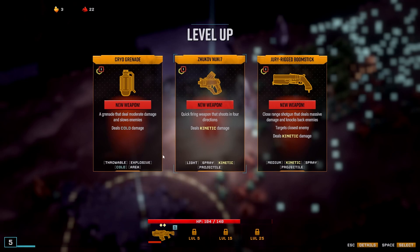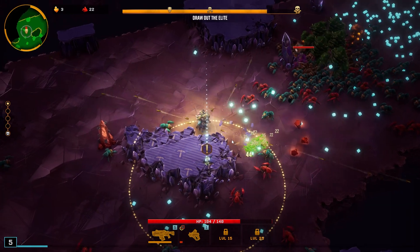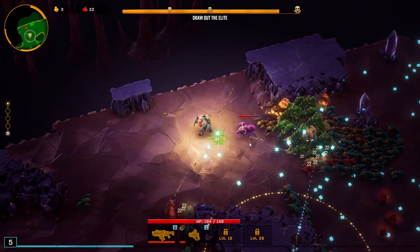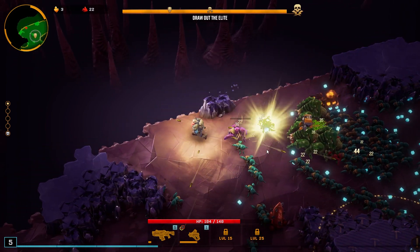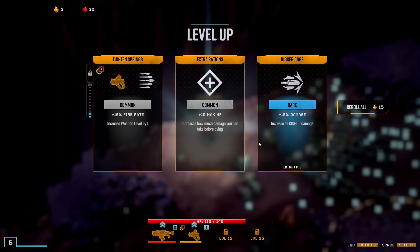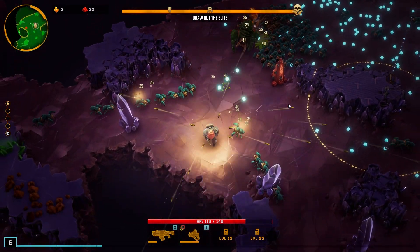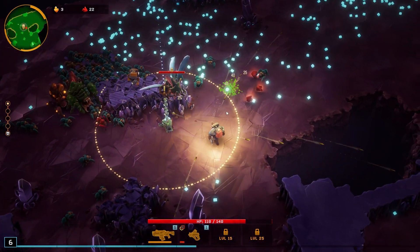That's a lot of XP. Let's go ahead and get the new weapon — it shoots out in the cardinal directions, which is actually kind of nice if you can angle it just right. Didn't do a whole lot of damage though. These purple guys are kind of tough, and the green guys are even tougher. Let's do more damage. Firing rate would be nice, but firing rate is limited by our reload speed.